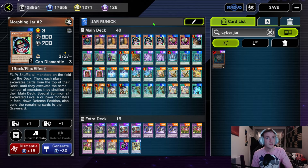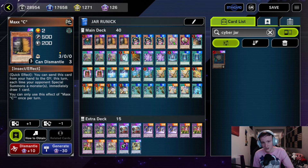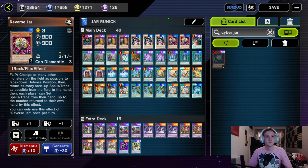We have Morphing Jar #2, which shuffles all the monsters from both sides of the field into the deck, and you keep milling cards until you see monsters, and you can special summon them if they're level four or lower. So you can basically go into other Jars, or sometimes Maxx 'C' if you get unlucky. Next we have two Reverse Jar. This has really good synergy with the Runick Fountain, especially because it's at one in Master Duel.